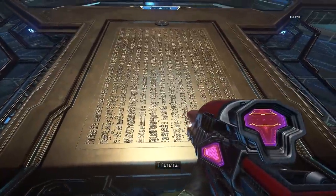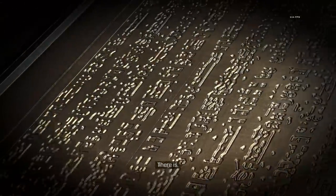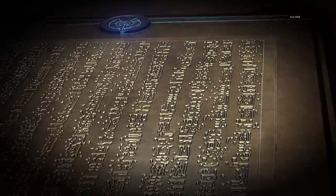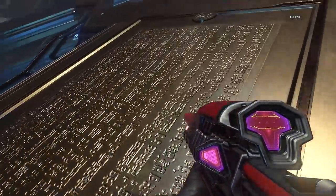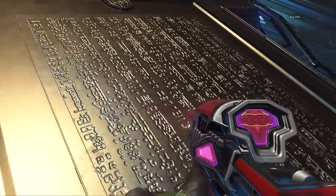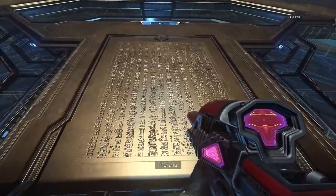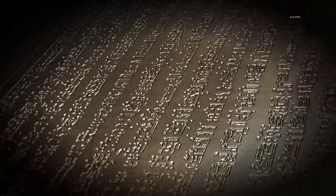We don't fully understand what these glyphs mean yet — this could be playing into a major plot point in the future — but we can assume that the glyphs found on the Ark and the glyphs on Zeta Halo are related. We further analyzed these and realized the textures in Halo Infinite were not just copy-pasted from Halo 3; they are slightly different, though clearly a straight-up callback, likely recreated fresh to look good in Halo Infinite's design. Still, a really cool nod to an iconic mystery from the classic Halo days.